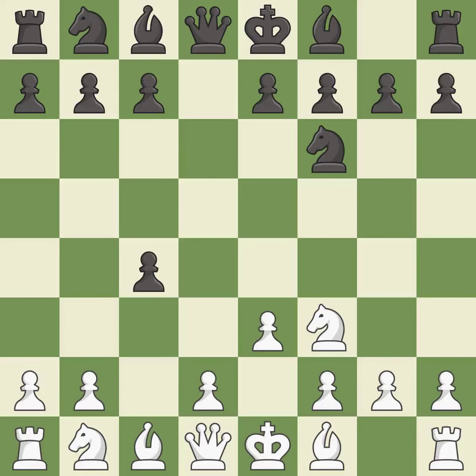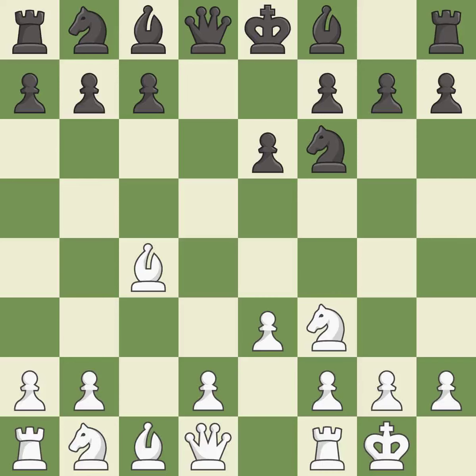This is an equal trade. Recaptures. This prepares the bishop for development. Castling gets the king to a safer square, out of the center of the board, while also developing a rook. Castling kingside tends to be safer because the king is further from the center.